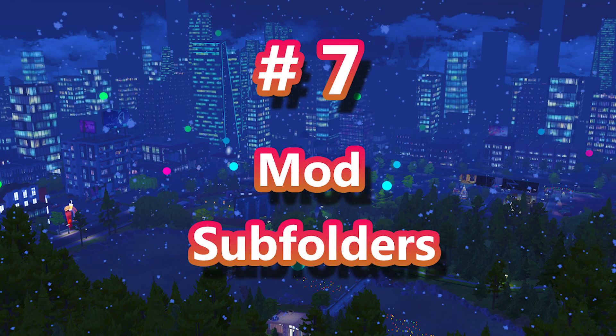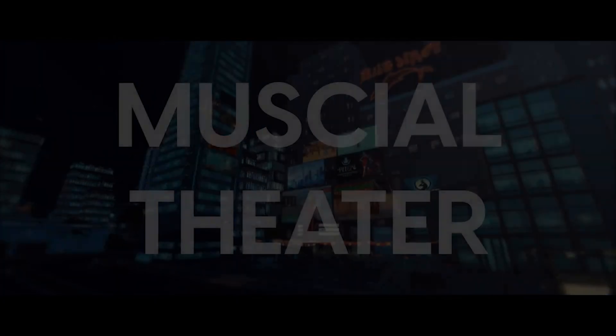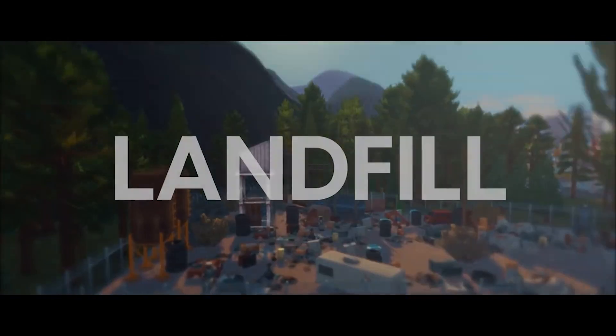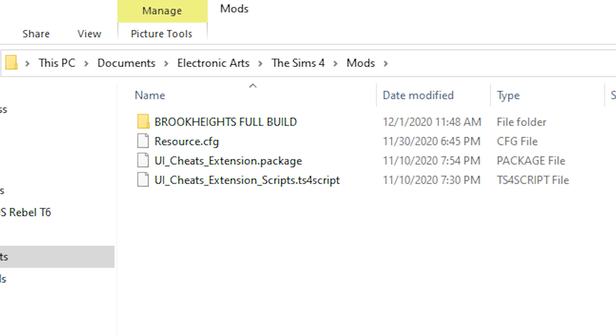For number seven, people are having trouble with the subfolders in the actual mod section. Many script mods won't work if they're put too deep into too many subfolders. Some people are deleting subfolders, but this isn't necessary. You just copy and paste the entire Brook Heights full build folder into your mods folder and it should be good to go.